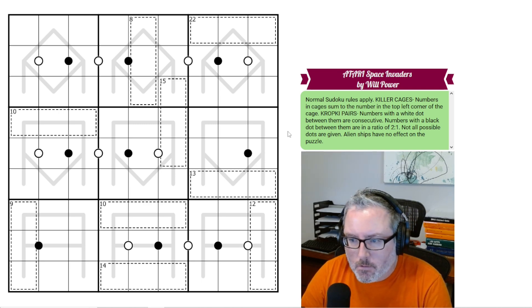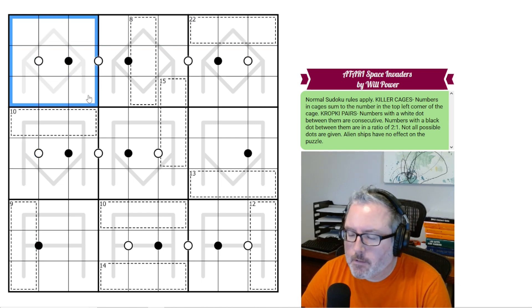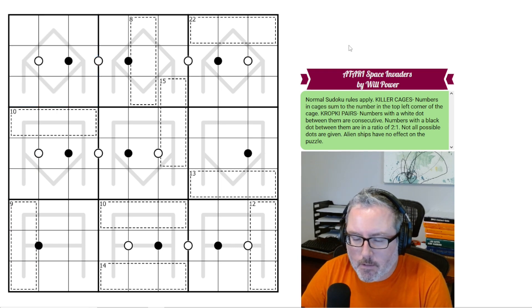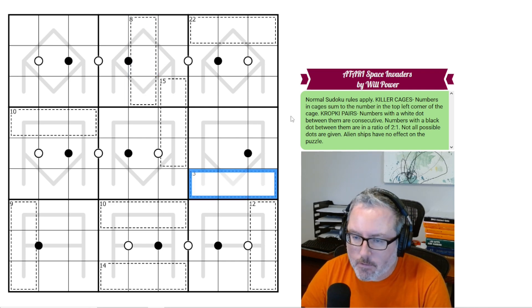So we've got normal Sudoku rules apply — every row, column, and 3x3 box contains digits 1 through 9 once each. Then we've got Killer Cages. Numbers in cages sum to the number in the top left corner. So these three digits have to equal 8, these have to equal 13, etc.